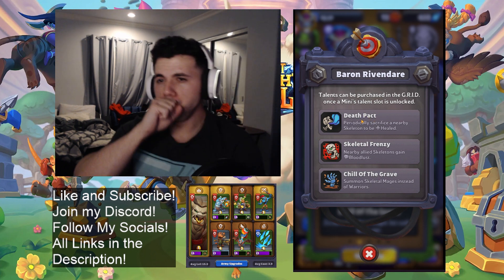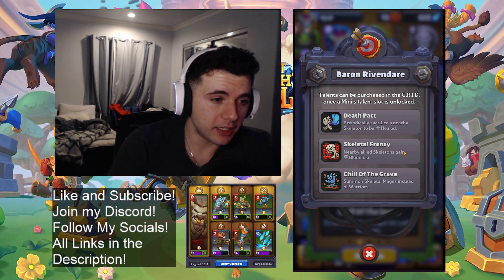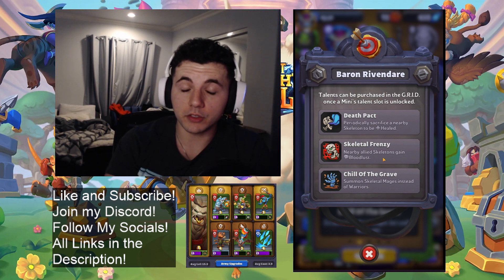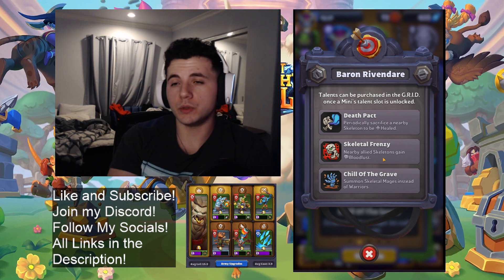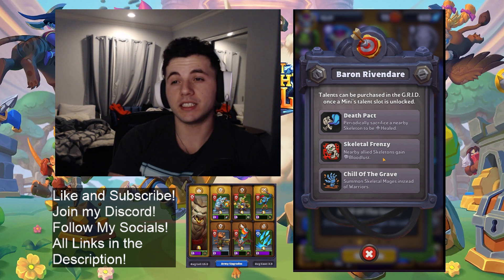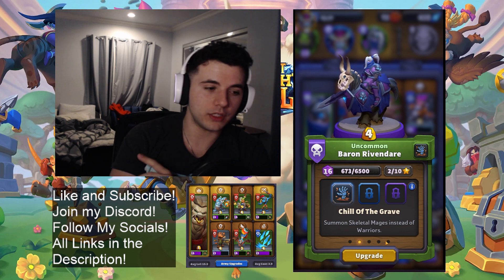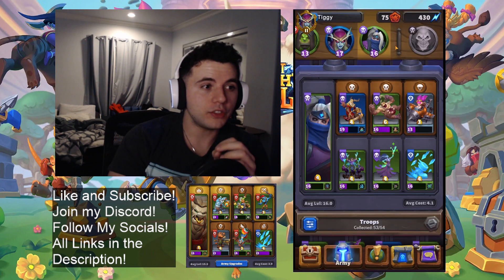Some of his talents: Death Pack — sacrifice nearby skeletons to be healed. I've never seen anyone use it, I don't think it's very good. Skeletal Frenzy — nearby skeleton to gain bloodlust. I actually played against this recently and it was surprisingly effective. But Children of the Grave is by far his best talent — turns the mages he summons into skeletal mages instead of warriors. Skeletal mages are way better than warriors. Most warriors will walk up to a ranged unit and just die without doing anything. Skeleton mages are almost guaranteed to at least get one hit in, and they apply a chill effect which slows down the attack speed of everything including towers. Very powerful talent.